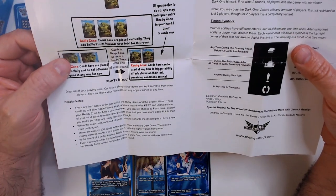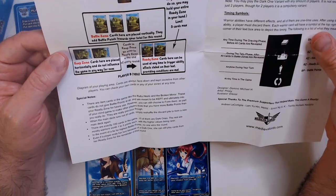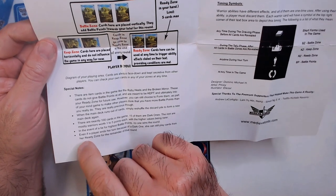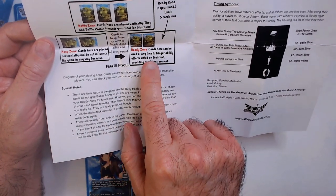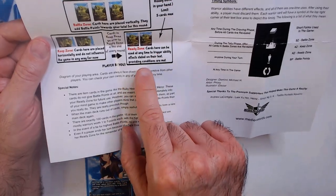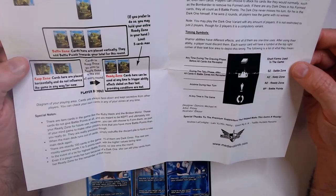You've got your battle zone, your keep zone, and your ready zone. Keep zone cards are placed horizontally and do not influence the game for now. Cards that are kept go over to the ready zone at the end of every round. Cards in the ready zone can use their ability — anytime to trigger the ability effects stated on the card when fighting conditions are met. It sounds like not a bad game on paper, but it plays very badly. Maybe with more players it's okay.